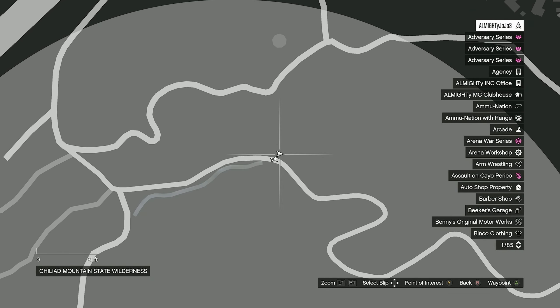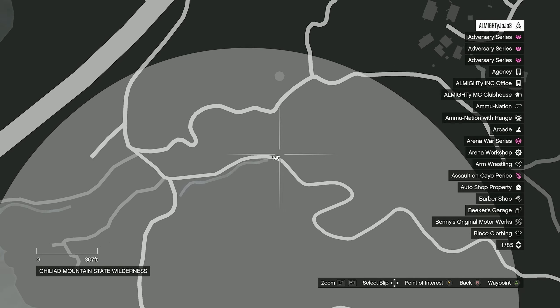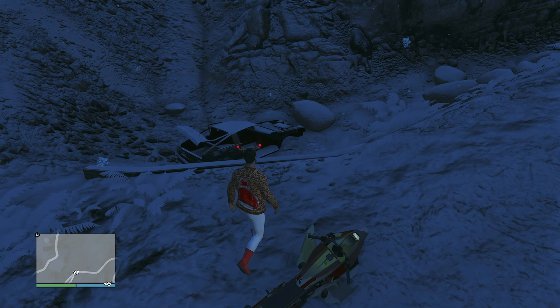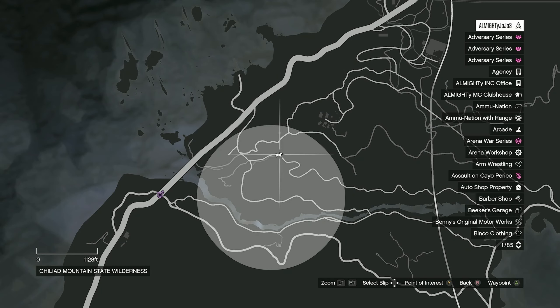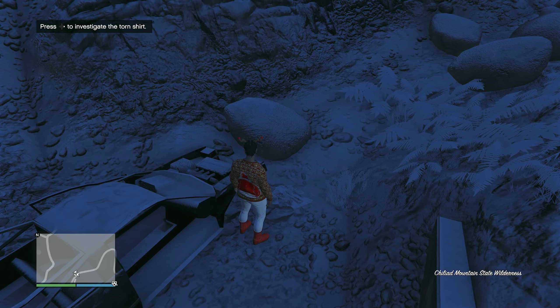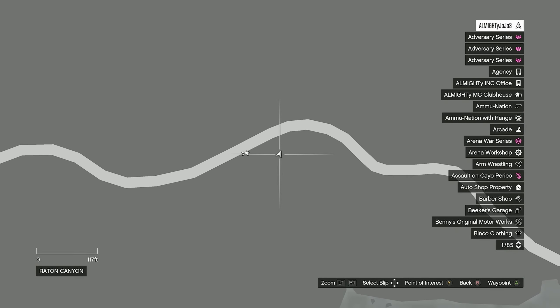For the very first clue location, you want to go up to this broken tree where you'll see a severed head and hand combination. I've got it marked directly on the map. Discover it and you should get ten thousand dollars for each and every one of these clues.